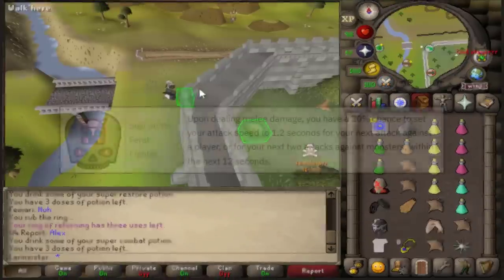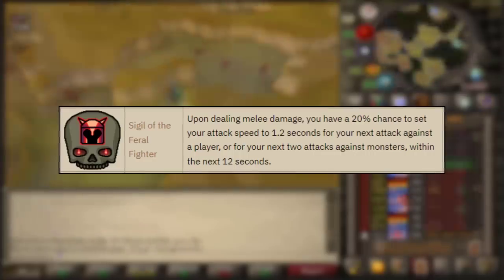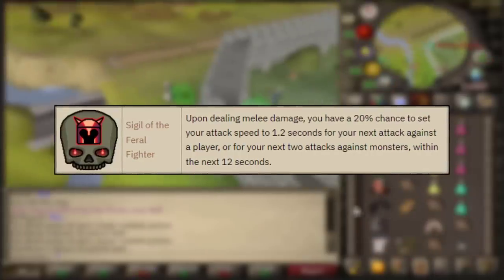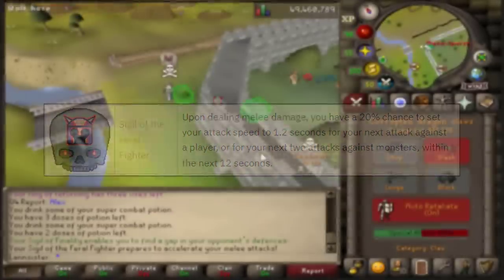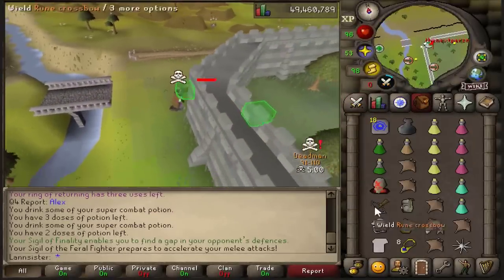For this video, I will be using a sigil I haven't seen anyone really PK with. With the Feral Fighter sigil, upon dealing melee damage, you have a 20% chance to set your attack speed to 1.2 seconds. So if they don't react in 1.2 seconds, they are dead. I killed him.